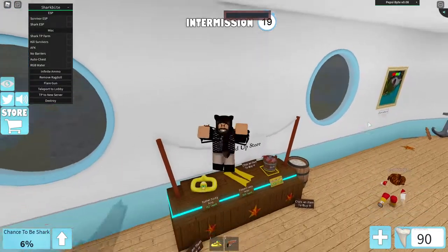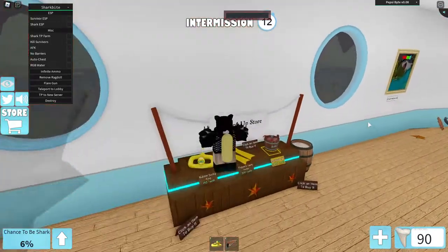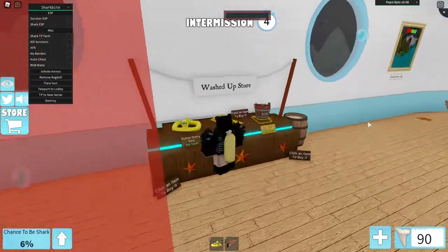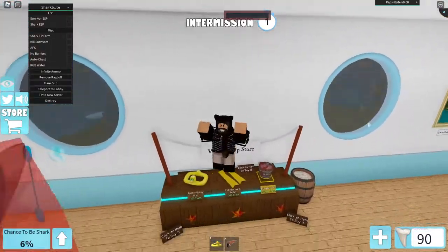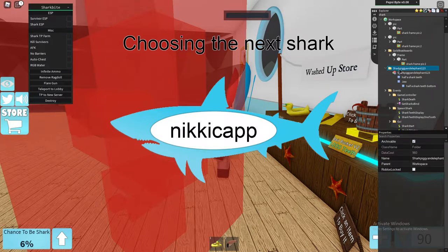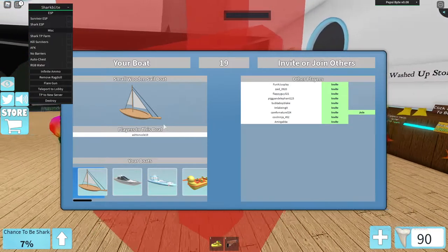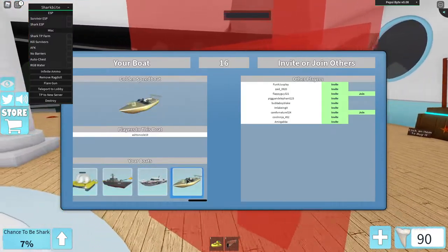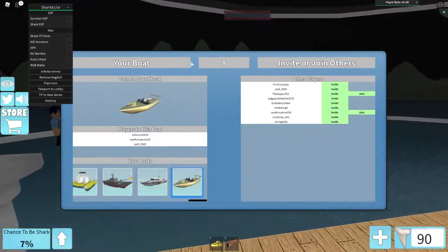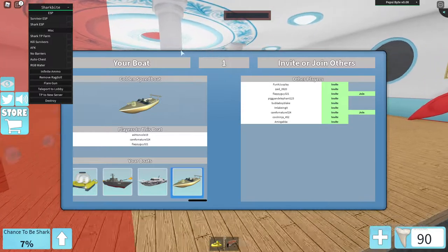Now that the shark's been killed, we're about to load back in — we're just going to wait till this starts up. A problem that can occur is that there's nothing under the shark folder. If there's nothing under the shark folder, it's because you joined the game before the game started. You have to join the game when there's a game already started.